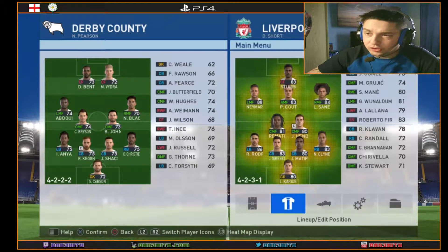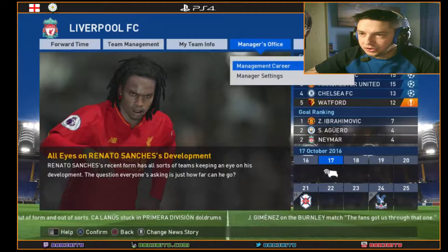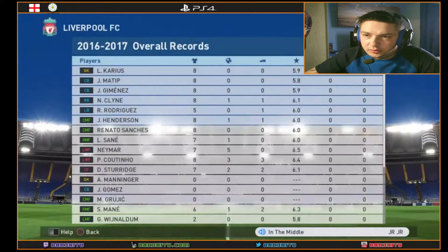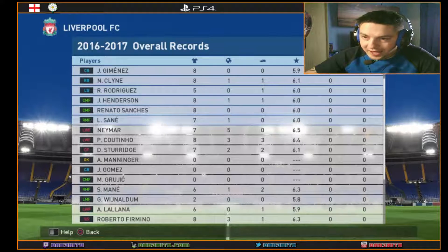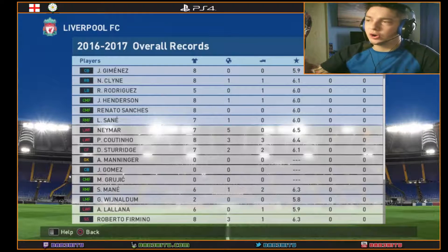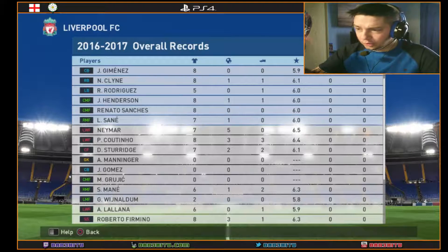Looking at the manager team info, it's clear Firmino is outperforming Sturridge this season. Sturridge has played seven games, two goals, two assists, whereas Firmino has played eight games, three goals, one assist. Firmino also seems to run more during games. The AI is brilliant — it just isn't as impressive when it's CPU versus CPU.